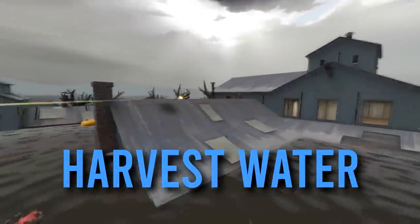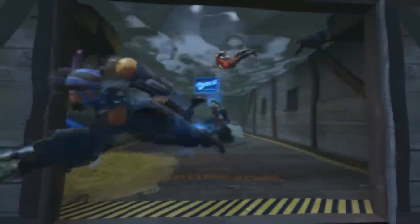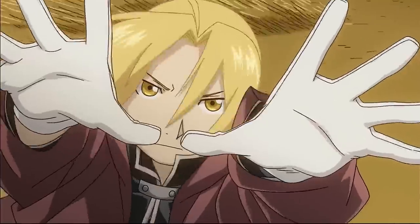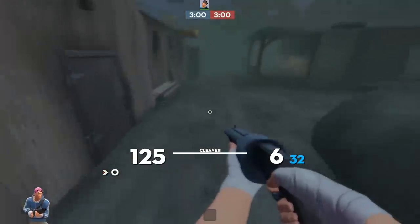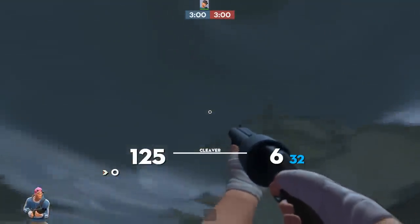15 seconds — that's how long it takes for every class in the game to begin drowning in water. After that you take five damage per second until you either go up for air or drown completely. But I've watched anime, I know how the world works: if you give something up, then something of equal value must be gained. So what's worth trading away your health? The ability to completely delete gravity from your character.